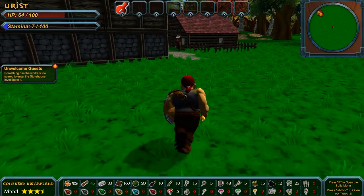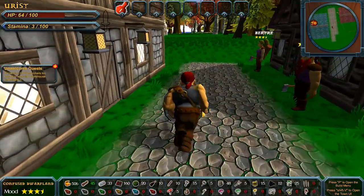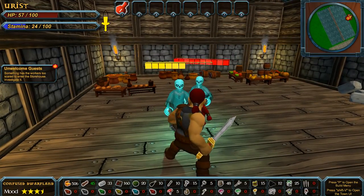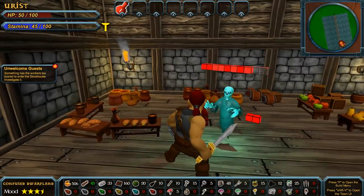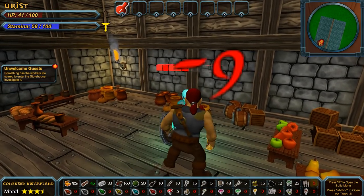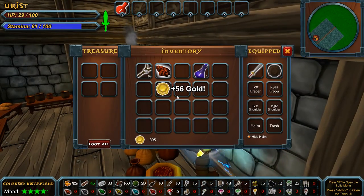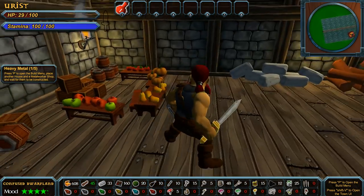Alright, you cowardly dwarves, what's going on over here? Into the storehouse we go — oh look, we got ghosts! You don't hit too hard. Power attack — it looks like it cleaves. There we go. Give me the chest — you had just some gold. And yeah, there's the gold. Let me go ahead and get my potion.